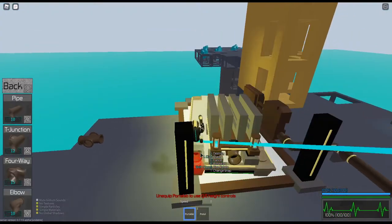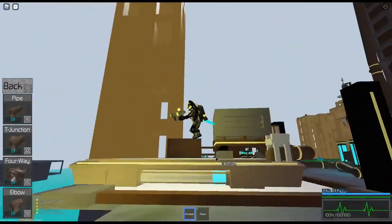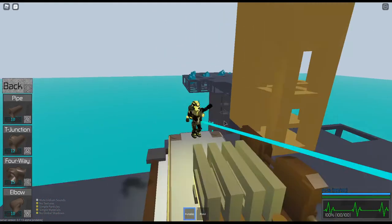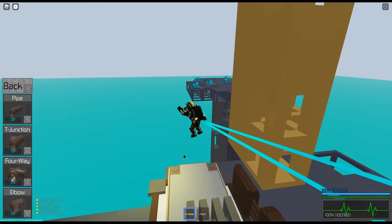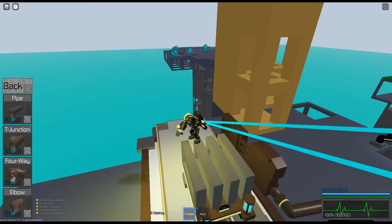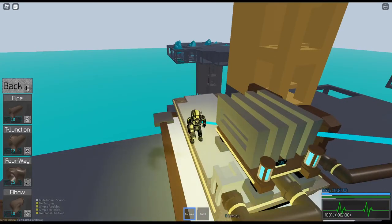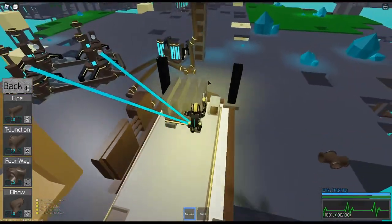So if you put the pipe right here, as you can see, it should power it — it will slowly go up. That has to fill up first; that's why. As you can see, it is being powered because it's increasing power here and it's not leaking. I'm getting a little bit of lag spikes — let me close an application that's probably eating up a lot of memory. I'll also close Discord. That might help a little bit.